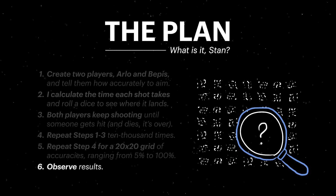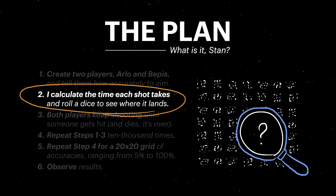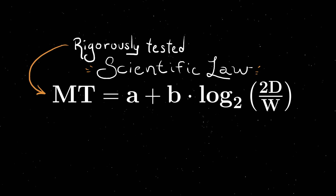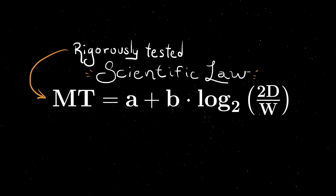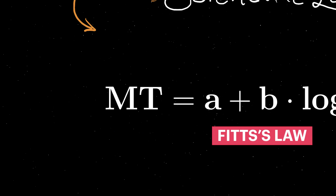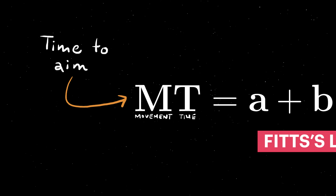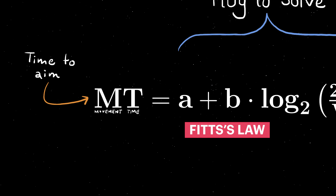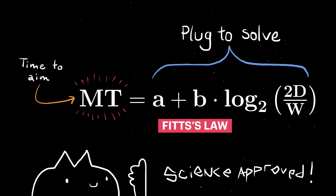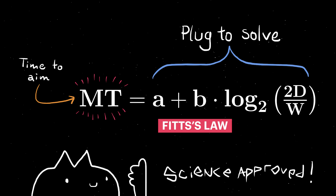The hard part here is this second step — we were missing time in our last approach, so how are we going to introduce time into our simulation? Well, it turns out that the act of human pointing is so rigorously tested that we actually have a scientific law for it, known as Fitts's Law. The important part of Fitts's Law to us is the first term, M-T, which represents the amount of time it takes to aim at a target. As long as we can plug in values for all the variables on the other side of the equation, we can get our science-approved time estimate. Calculating M-T is at the crux of how we will make our simulation work.